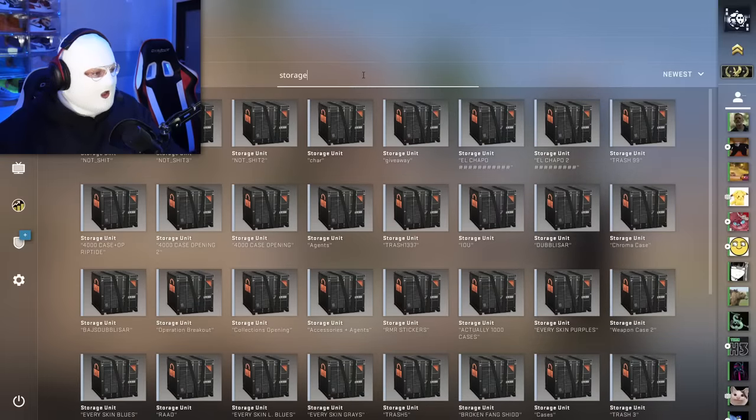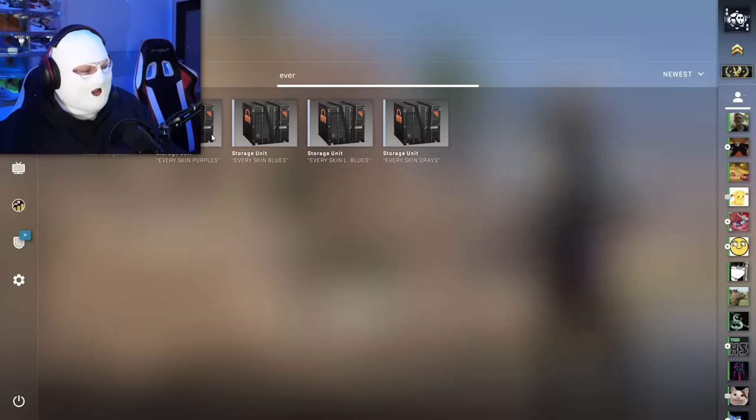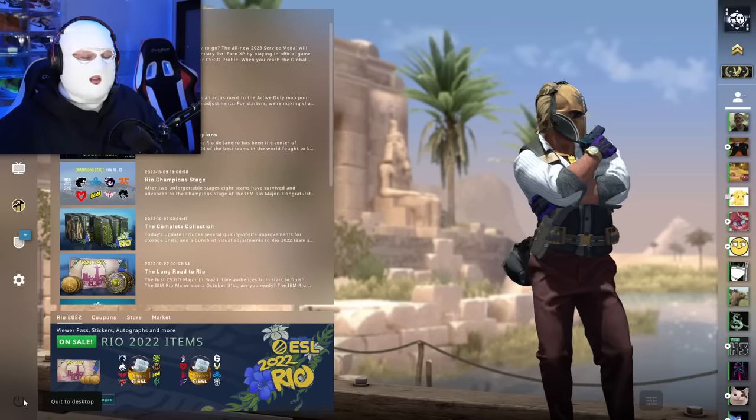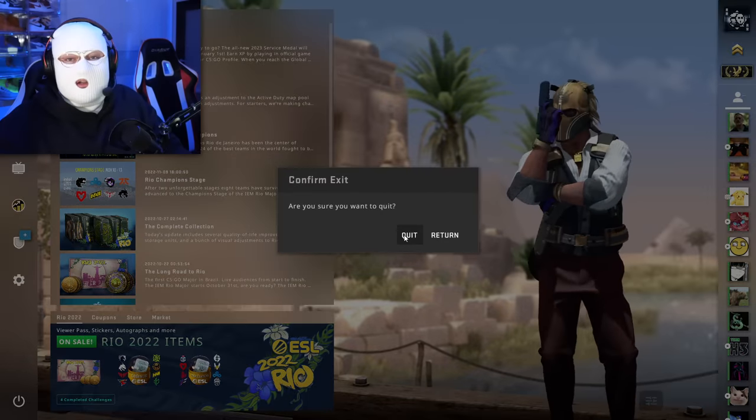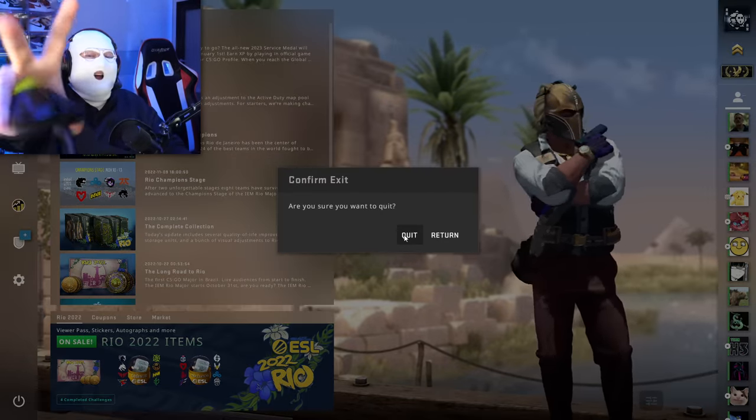That concludes checking out all of my old forgotten storage units. There's a lot of value in some of these that I've forgotten about, especially the Every Skins ones. Thank you guys for watching. I'm gonna see if I clean up some of these storage units — if I don't, maybe we'll check back in five years and see if prices went up or down. Now I'm going to go withdraw some skins and sell them so I can afford McDonald's. Yeet.